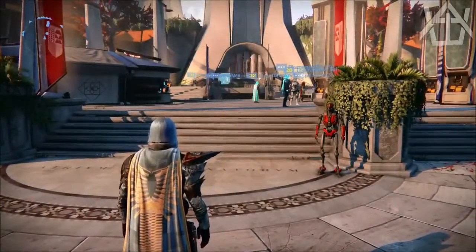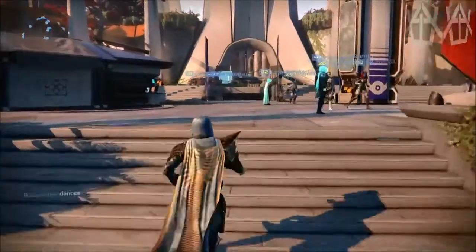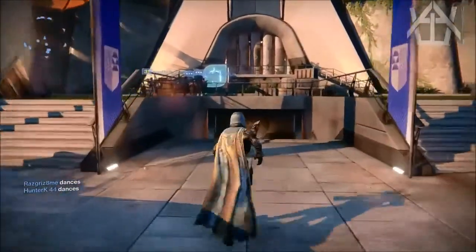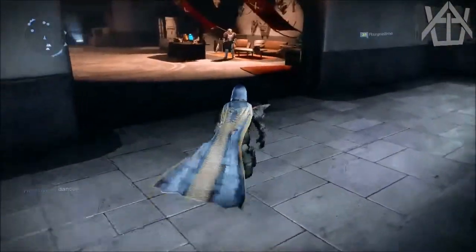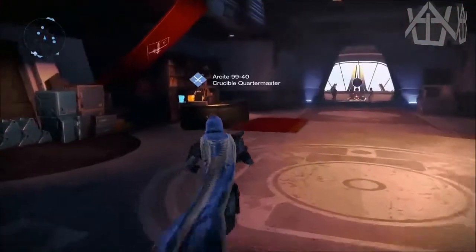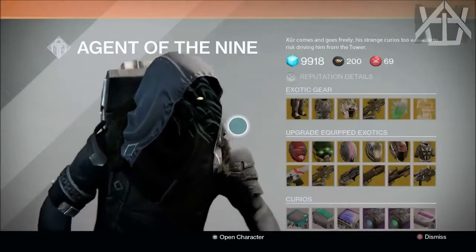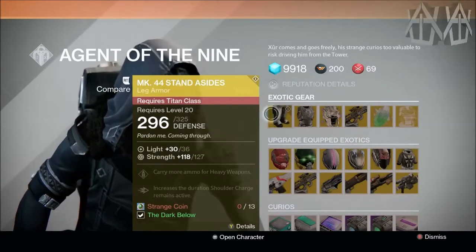What's going on guys, it's Descendants here and today is Xur day, so we're gonna go see what Xur's got in his inventory. He will be right down here in the center area, right next to the crucible quartermaster.